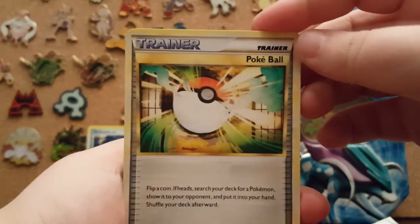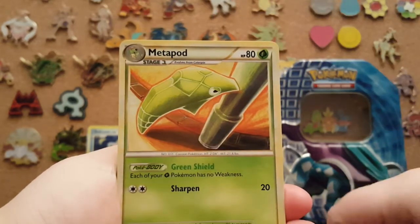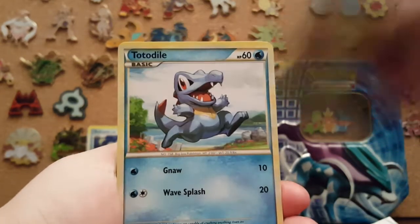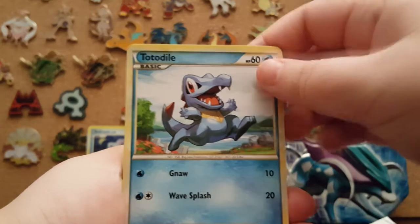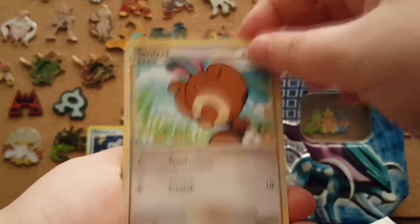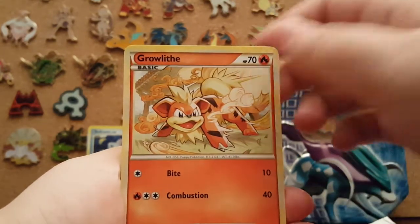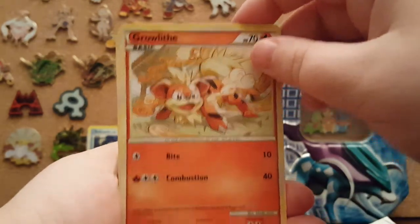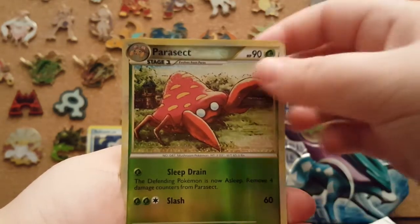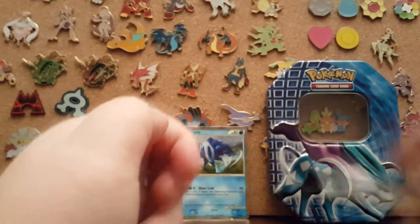So that is a Trainer — Pokeball. We have a Supporter — Bill. Metapod. I love the borders, kind of shimmery. Totodile. Sandshrew. Koffing. Growlithe — I love that art, look at that art. Wooper. Reverse Parasect. And I'm guessing the rare is a Farfetch'd — that's not bad, I'll take it.